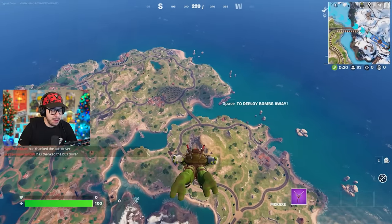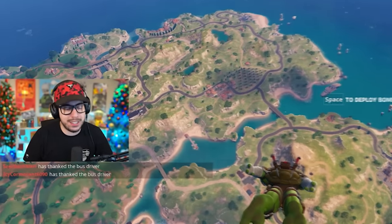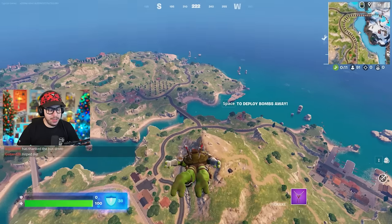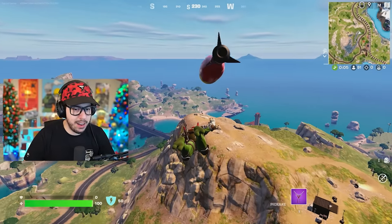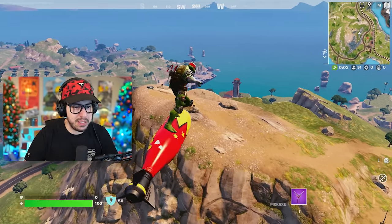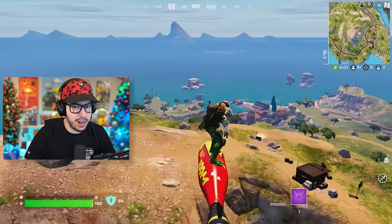Now in this game mode, you gotta win by throwing things at people. This is a squads game mode — I'm playing it as a solo, but I think you'll see a lot of solo, duos, trios, and definitely squads too. I'm gonna land on this mountain, see if I can get some loot to show you what this game mode's all about, and then I'm gonna launch pad in and try to take some people out.